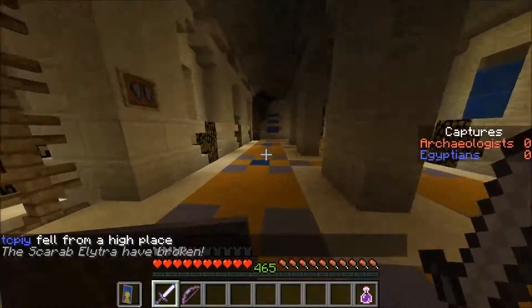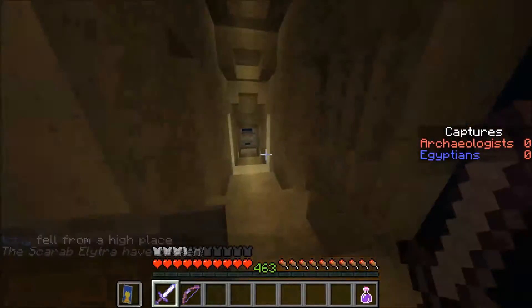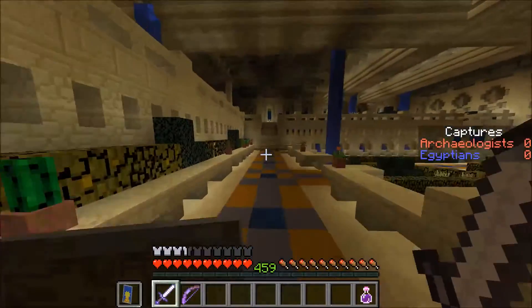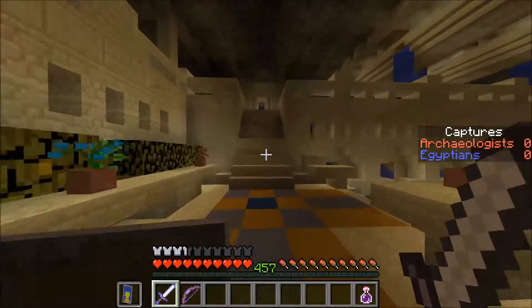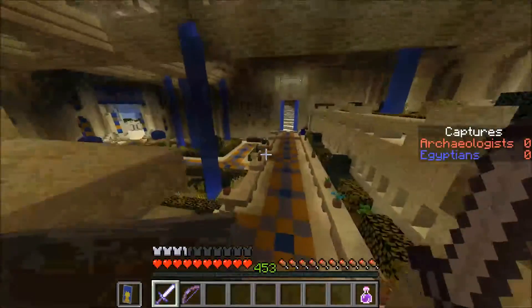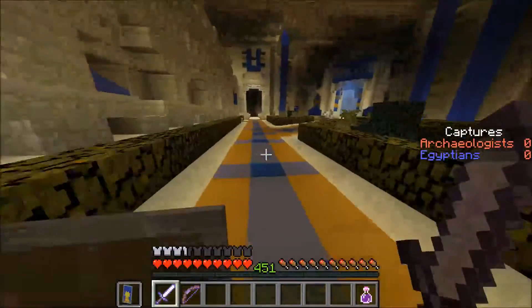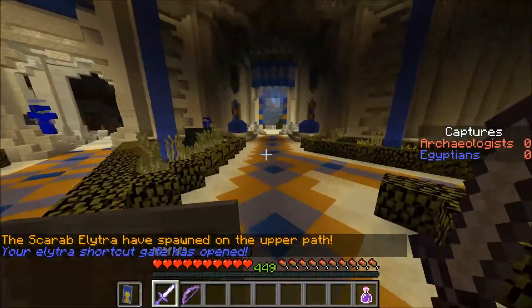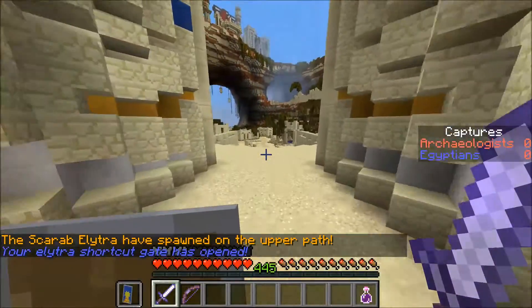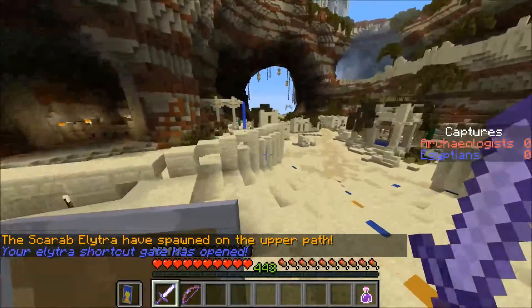I'm going to show you my base now that I'm spawning here. When you go down these stairs, that's my AI, and my flag is right there. There's a bunch of AIs everywhere. There are a couple ways to get out — you can go through the front or the sides.